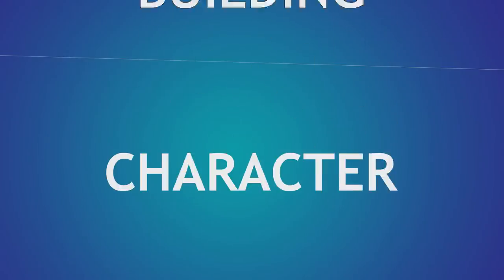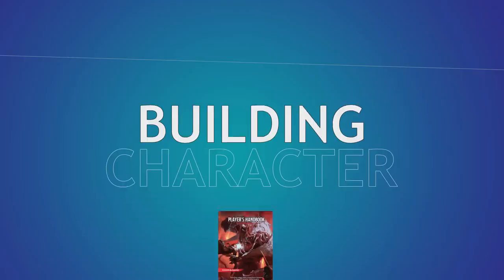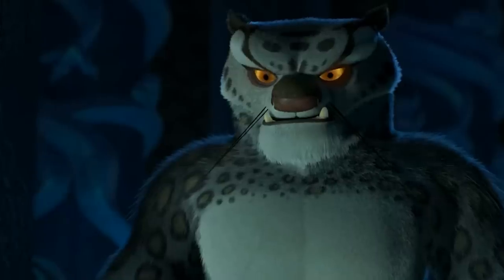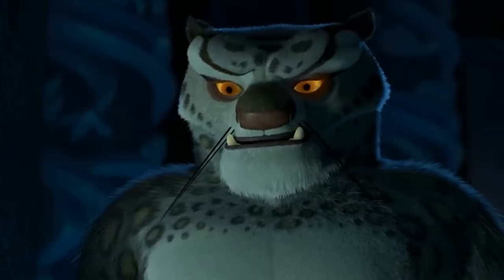Welcome back to Building Character, where we figure out how to play as your favorite fictional characters in Dungeons & Dragons. Join the Patreon to vote for the character you want to see next, and like and subscribe for more scrolls next time you play. Today we're building Tai Lung from Kung Fu Panda, a cat who got really angry when something he was promised wasn't given to him — so pretty realistic. Feed your cat an hour late, see what happens.